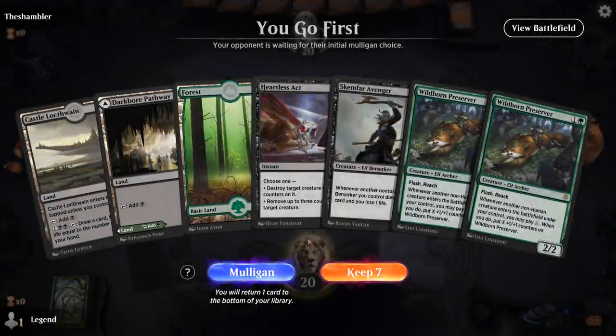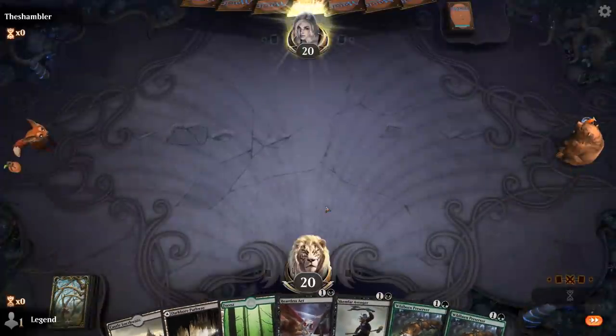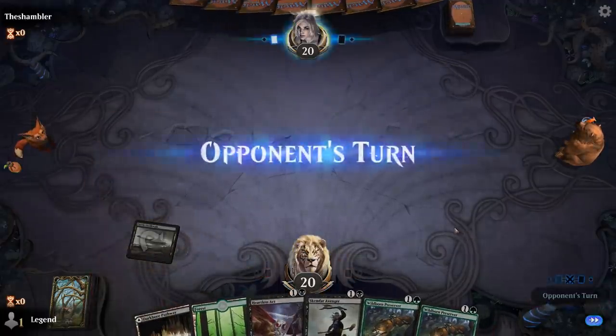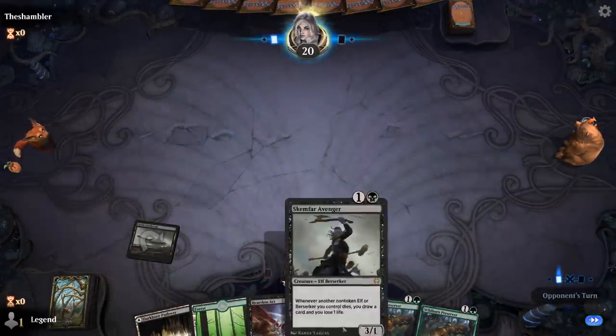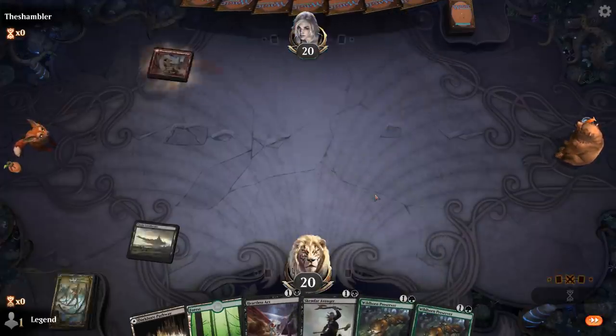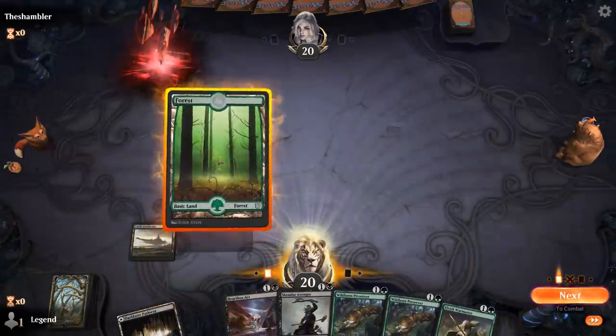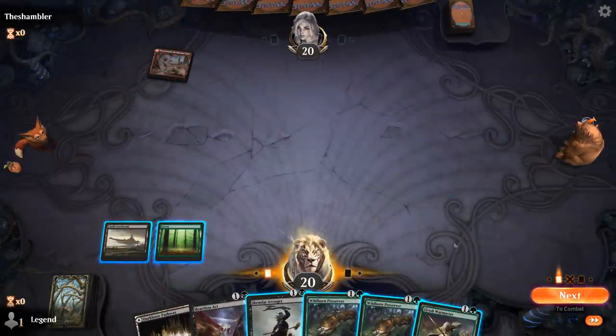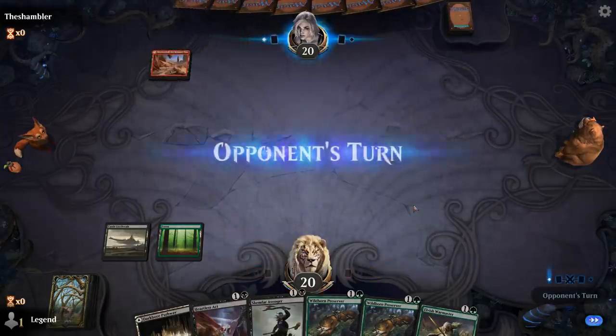We're on the play with a reasonable draw. Turn 1 we'll probably play a tapped castle. Turn 2 we can play Preserver, and then turn 3 maybe Avenger putting a counter on Preserver. Warmaster is also tempting, although there's a high chance it just gets killed. So I think we'll wait and go with the Preserver line of play.